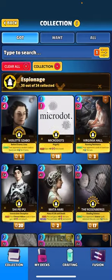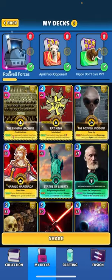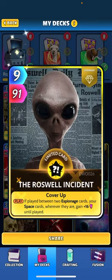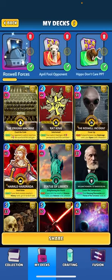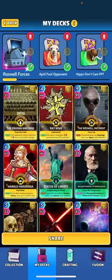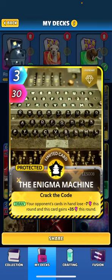Let's take a look at the deck. We're going to revisit the Roswell Incident — when played, if played between two Espionage cards, your space cards wherever they are get plus 16 until played. Along with that, we're getting a buff from Statue of Liberty in this deck — going to get plus 21 on everything since this is a 666 build. Our Espionage cards to play next to Roswell: we have the Enigma Machine — when drawn, your opponent's cards in hand lose seven this round and this card gains plus 35 for the round.